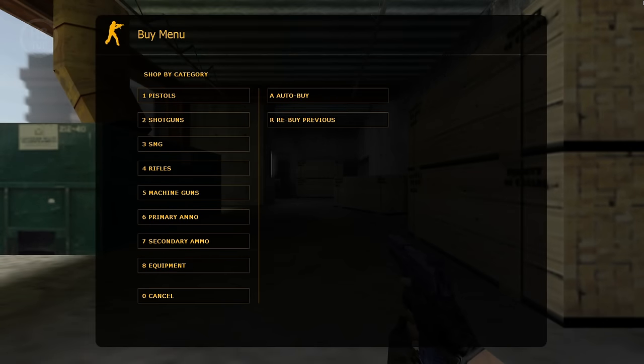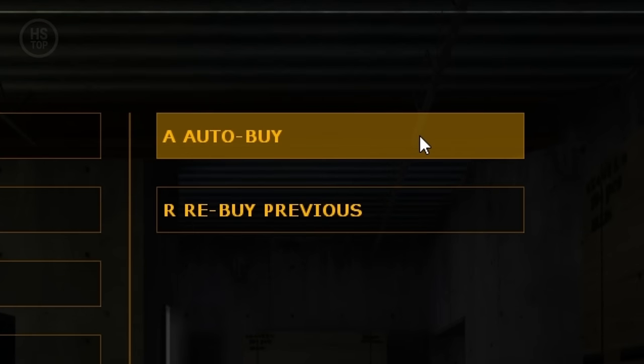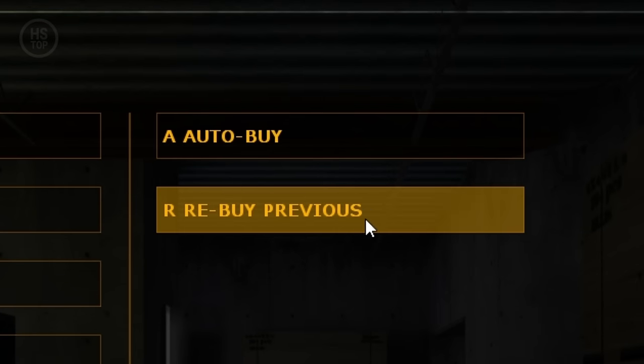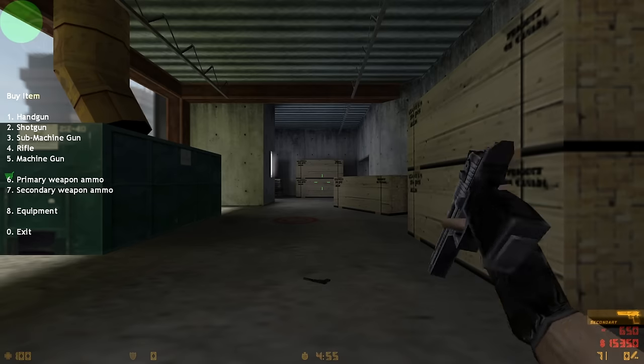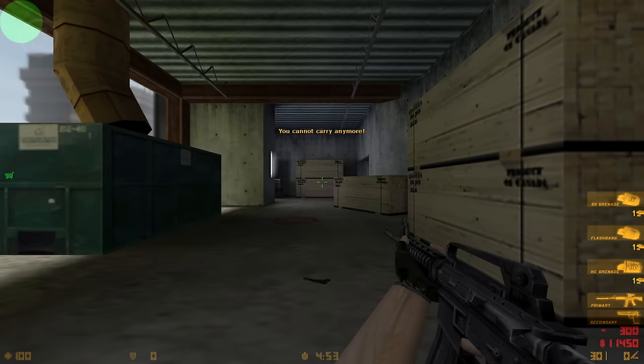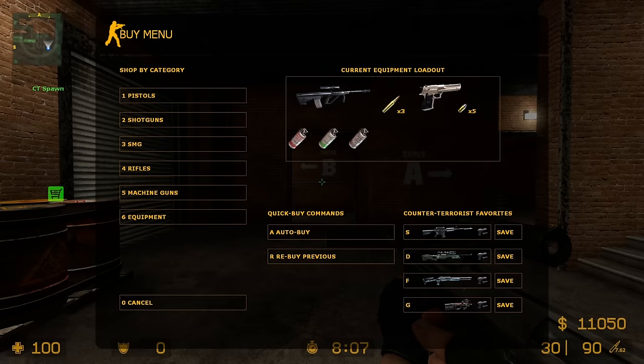The buy menu in CS 1.6 is as simple as it can be. Besides hotkeys for buying weapons, you can auto-buy or get the same gear as the last round. One feature I've always loved since 1.6 is the option to switch to the old style menu, which doesn't take up the whole screen. In Counter-Strike Source, the buy menu is very similar to 1.6, but you can't use the old style menu.